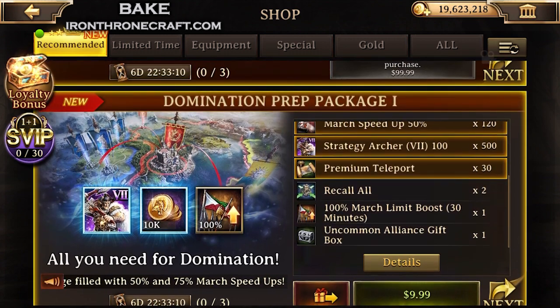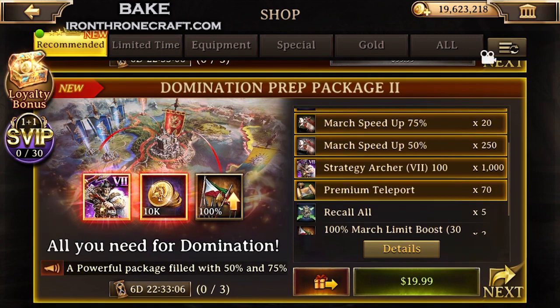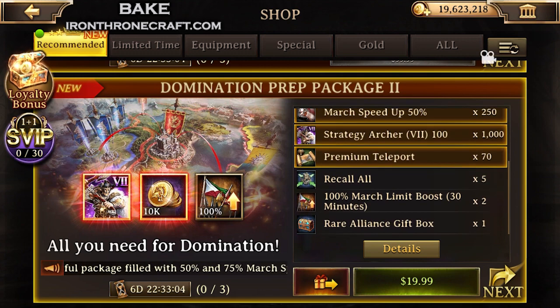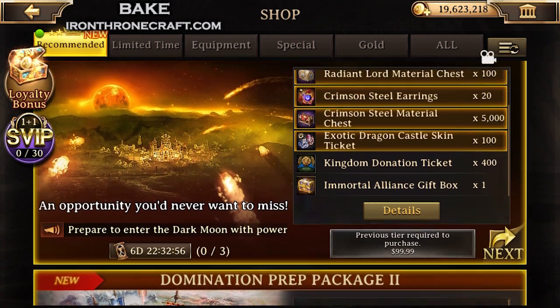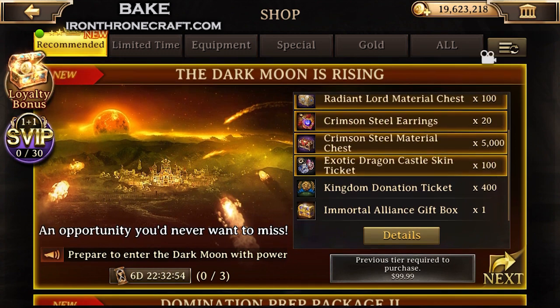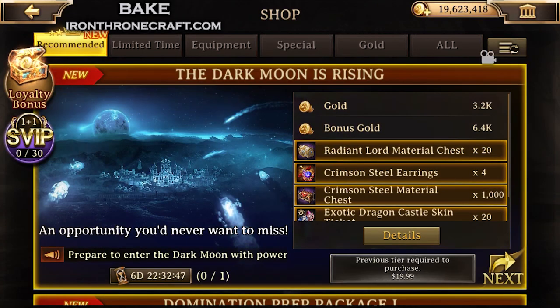Domination prep package — same thing, different month. March speedups, teleports. Big thing though is that it has archers this time instead of infantry. You get some free T7 archers — strat T7, that is. If you need March speedups, you need ports, you need gold, which everybody does, then that pack's decent for it. The big one though is this Dark Moon is Rising pack, which is incredible with the Crimson Steel gear.